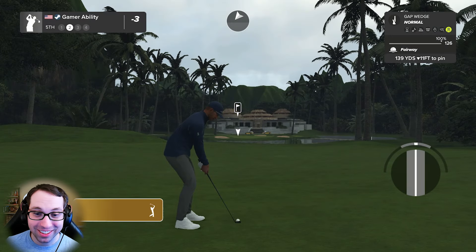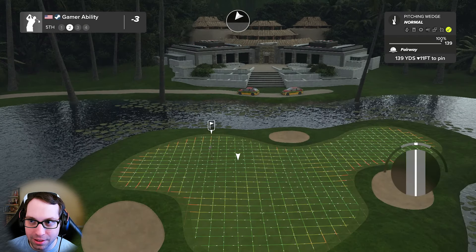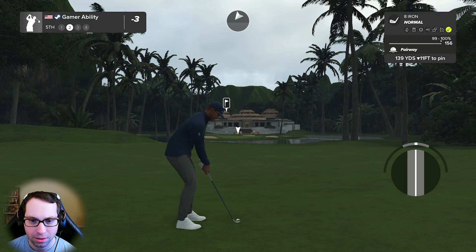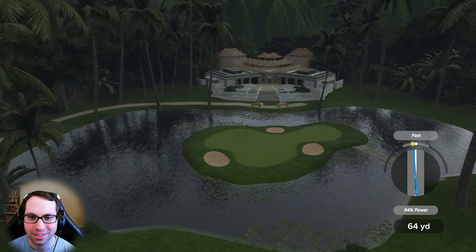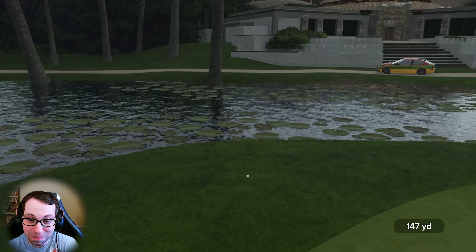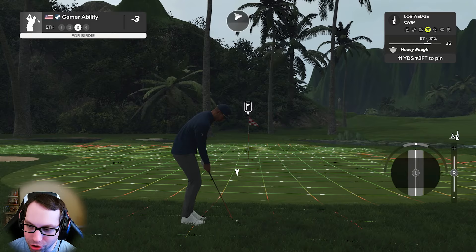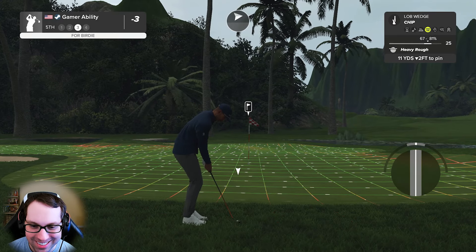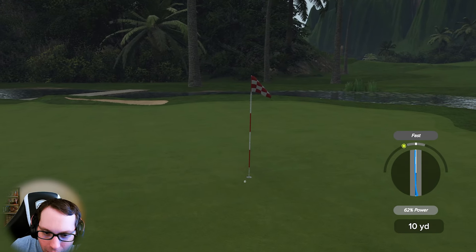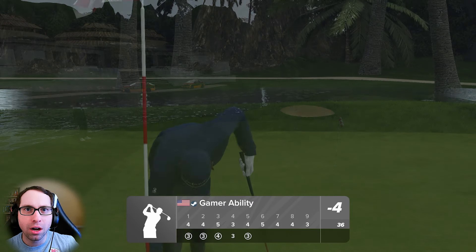139 yards downhill 11 feet — let's send the eight iron, slight partial, a little bit of loft and backspin. So beautiful — and I'm talking about the golf hole, not the swing, to be clear. I can't hit them all. This is our third shot — I just want to work on my chips. Get in, get in — we're gonna move on to the next hole. Well done.